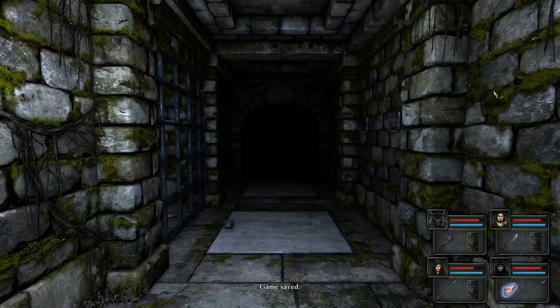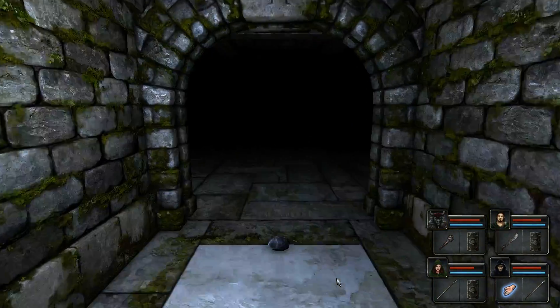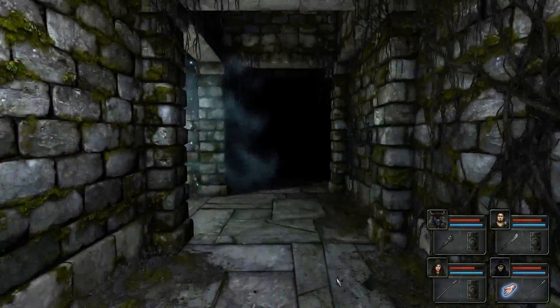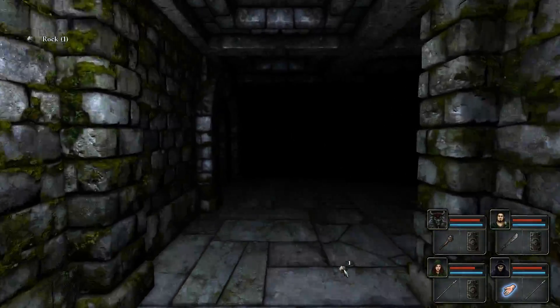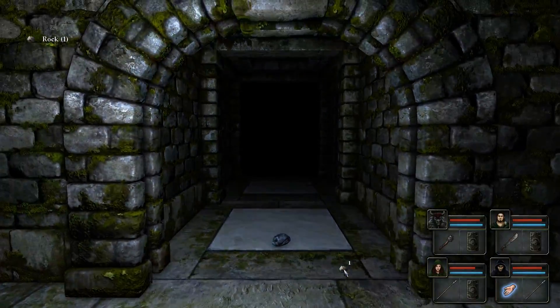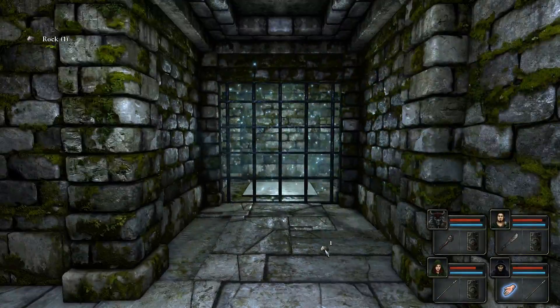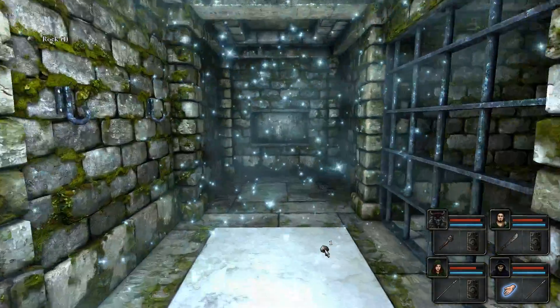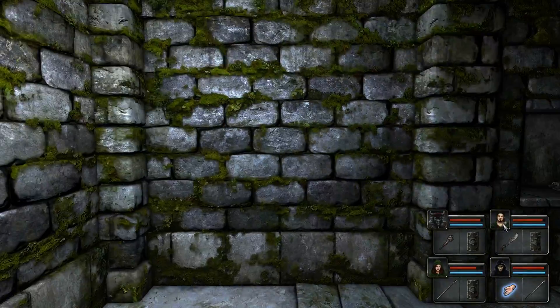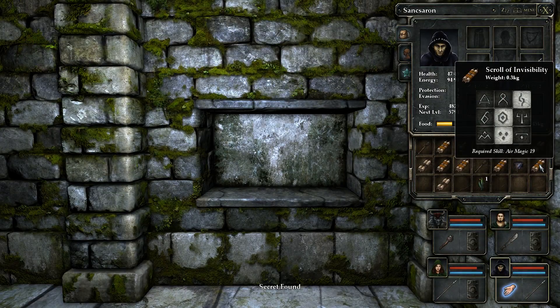Okay, so then we'll have five — save. And apparently you can take one of these off. I don't know... it's cheating, but I wouldn't have known this. Scroll of Invisibility. Air Magic. Nineteen.